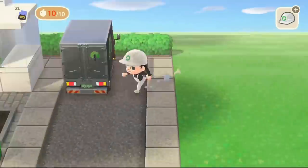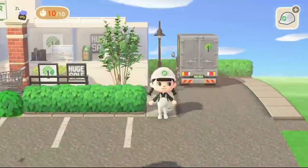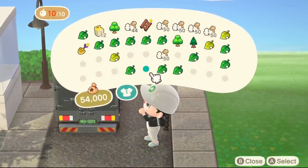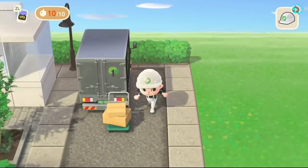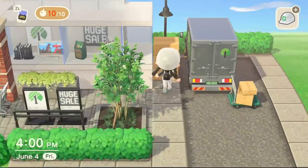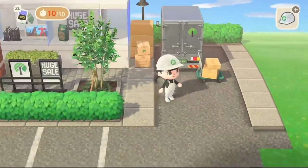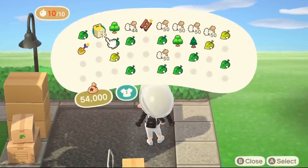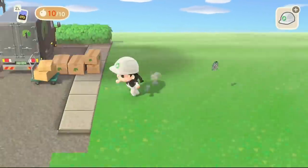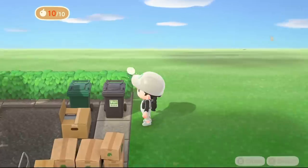Over here by the right side, I'm going to make this into like an unloading area — it's going to be full of trash and boxes. Everyone knows I'm obsessed with the trash items on this game, so I am definitely going to clutter with a bunch of boxes over here. It also just makes it feel a little bit more realistic, like today is truck day and everybody's unloading stuff. Every time I see my local Dollar Tree get their truck in, there's boxes literally everywhere, and they stay for weeks.